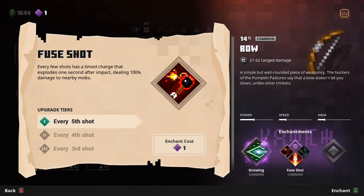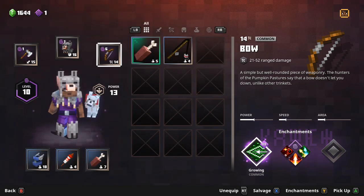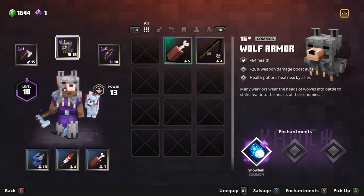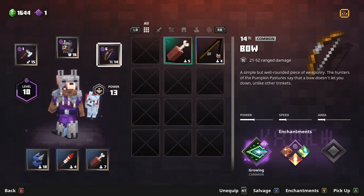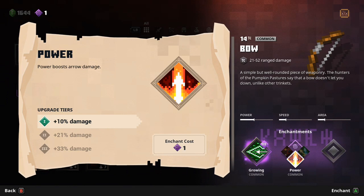25% max damage, dealing extra damage at distance. Increased attack speed for each consecutive hit. The fired shot grows in the air, dealing extra damage at distance. Projectiles deal more damage to the enchanted. Every 5th shot — power boost — arrow damage. The shot also fires a 2nd shot at a nearby enemy, though the 2nd shot has reduced damage. Could have probably used some more enhancements here.